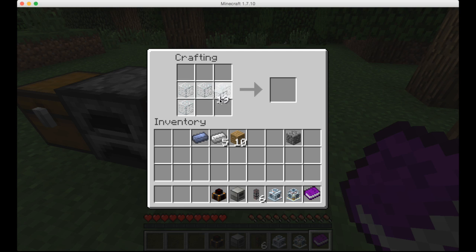Now for the microscope: make a glass pane, then go like this to create two convex lenses and draw an H to make a concave lens. Stack them all up like this to create a microscope lens. Then below that, put one glass pane and on the sides, iron ingots — and that will make a microscope.